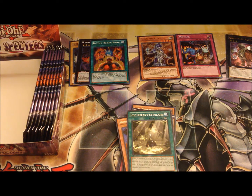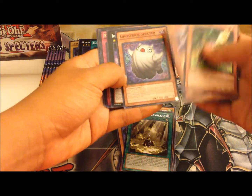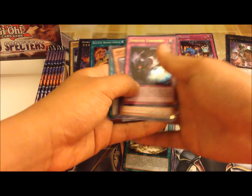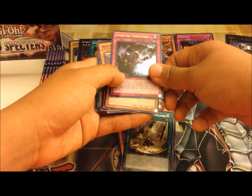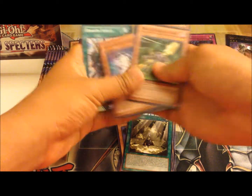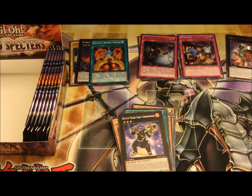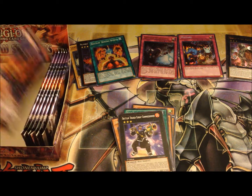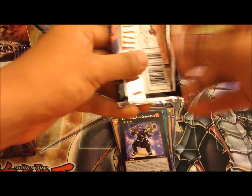Chow Chow Chan — no, we didn't get Chow Chow Chan. So far a really awesome box. We got another Ghost Trick Specter, and an ultra rare Sinister Yorishiro — pretty cool Japanese name. Kind of sad I didn't pull that other ultra, but I'm pretty satisfied about the supers.